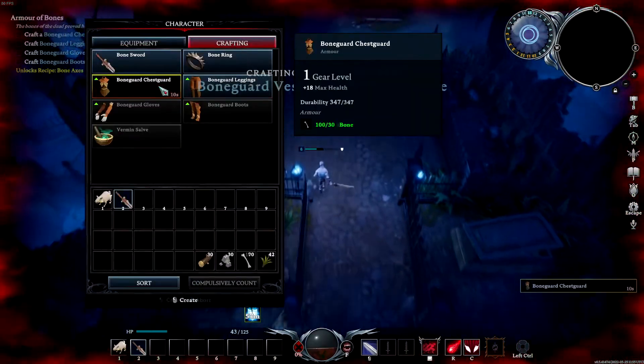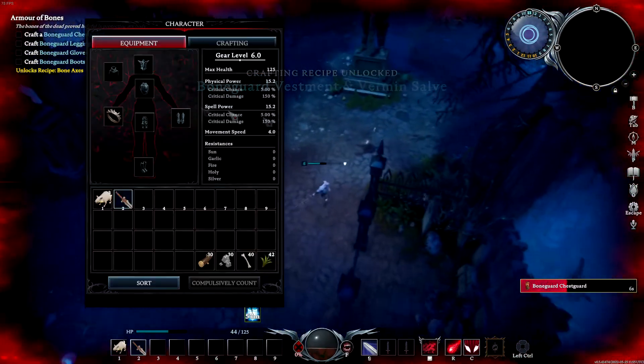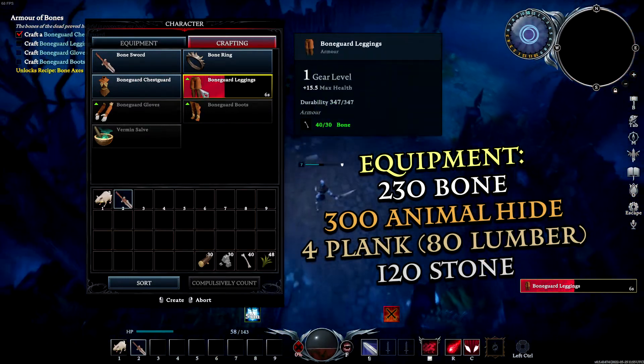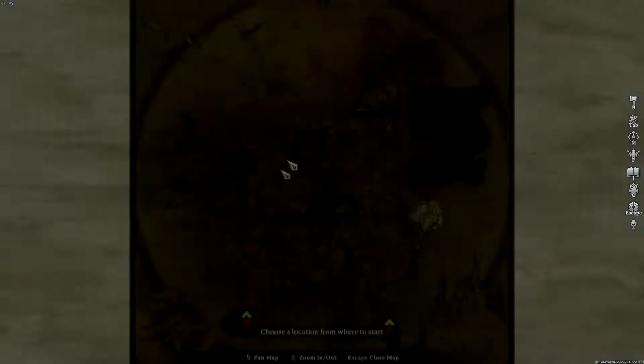We now have our bone ring crafted and we're going to craft our bone guard, then we'll leave. Crafting the bone guard gloves and bone guard boots does require leather, so you won't be able to craft them at spawn. Looks like we have everything we need from spawn.